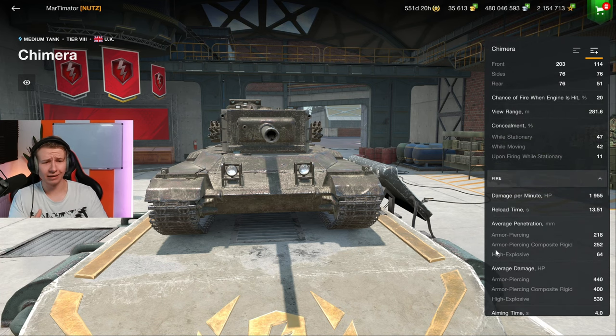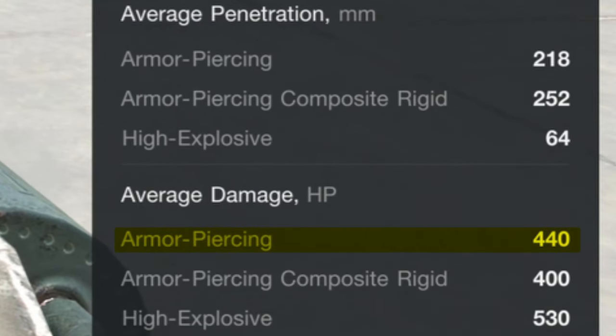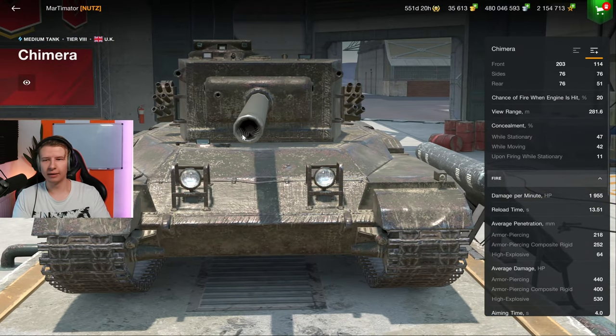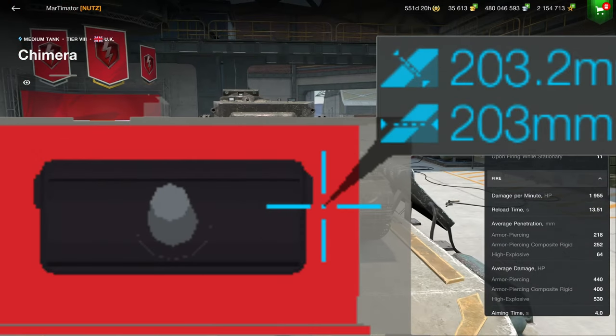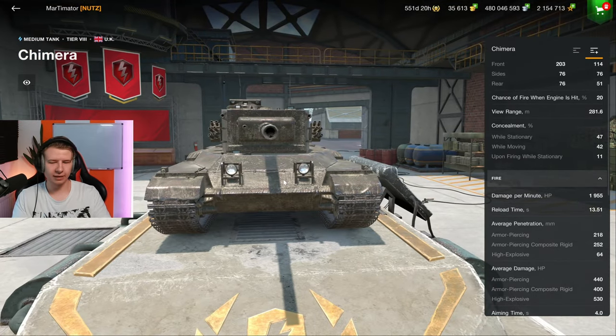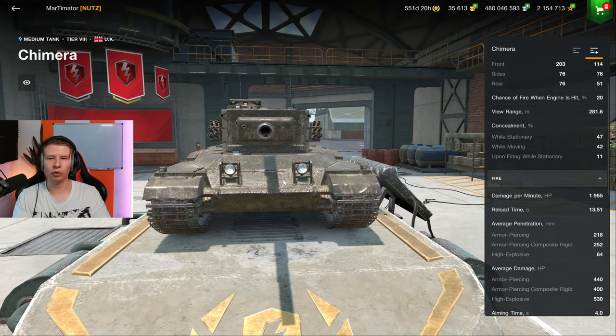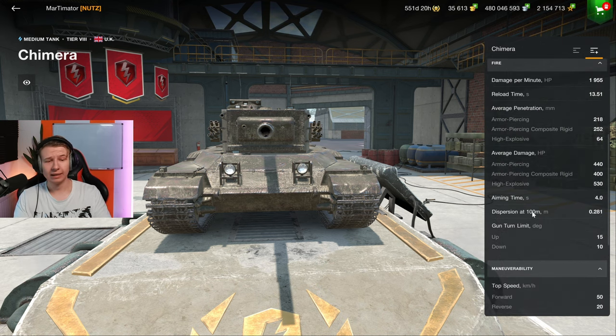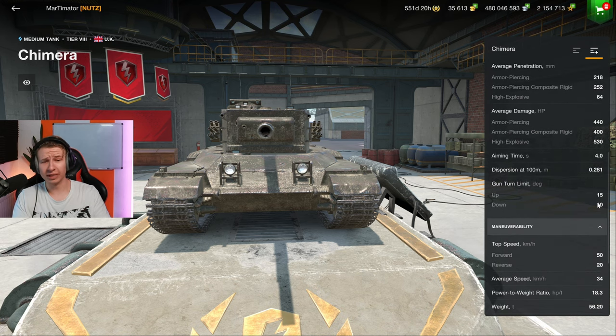The advantages of the Camera are obviously the 440 alpha damage for a medium tank. The armor is good enough — you can be penned around the gun mantlet, but the gun mantlet itself is pretty strong. The upper plate can still be penned, so the armor works if you keep the vehicle moving back and forth. But if you do get hit, you can get penned quite easily around the turret, so make sure to keep moving and trade fight in this tank.